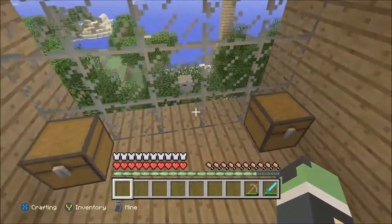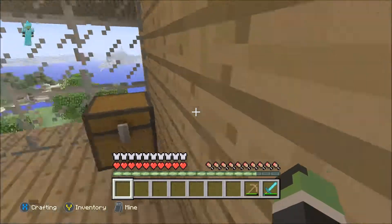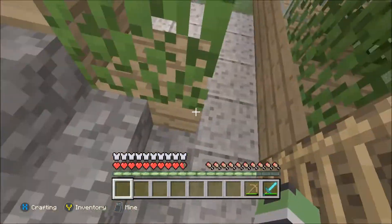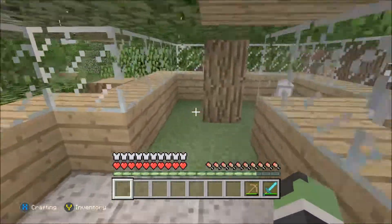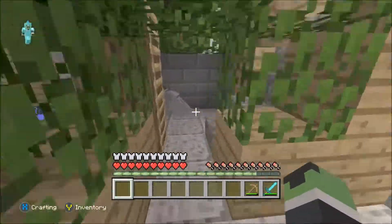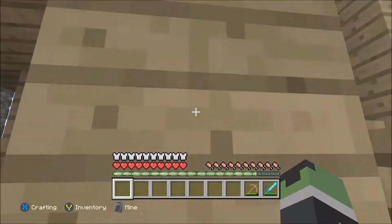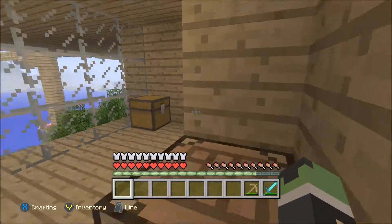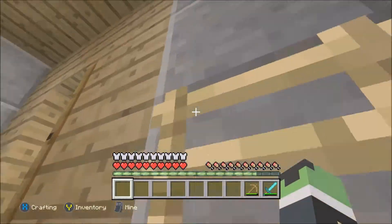If you go down here, here's like a little watchtower place thing, I guess. If you go down here, here's some more of a watchtower. If you go all the way down, here's the wolf room — there's just two wolves. If you go up here, here's another watchtower.